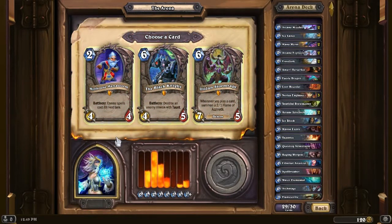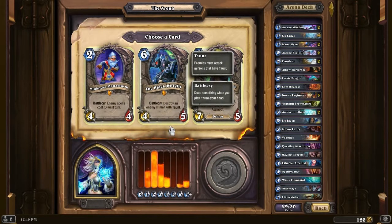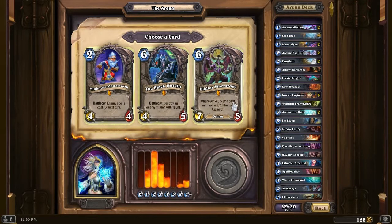Milhouse Manastorm is a very nice 2-cost 4/4, but it makes all enemy spells cost 0 the next turn, so that can kill you quickly. Then we have two solid ones: the Black Knight - destroy a taunt minion, it's a 4/5 for 6, not amazing but useful. And Illidan Stormrage - a 7/5 for 6, and whenever you play a card, summon a 2/1 Flame of Azzinoth. I already have a lot of cards I can spam, so I'm gonna have to take Illidan this time.